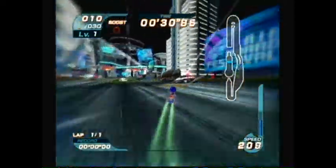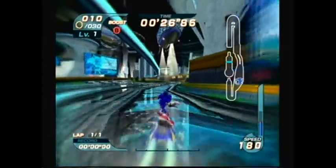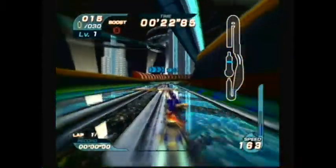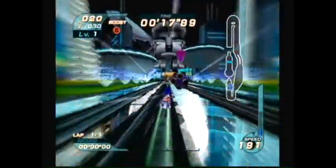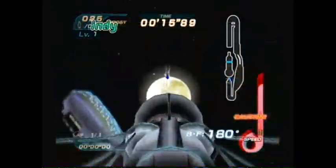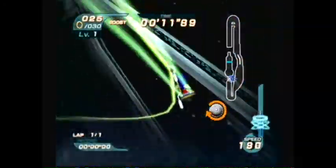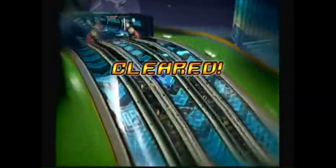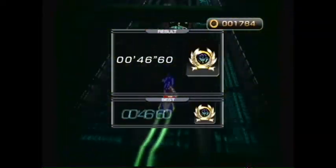One of the annoying things about these particular types of missions is - the cars that normally go through that pathway back there don't go through that pathway in this mission, because running into a car is death. Running into a bomb is death. Running into pretty much anything will slow you down below 140.